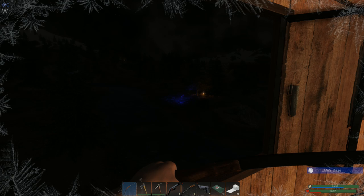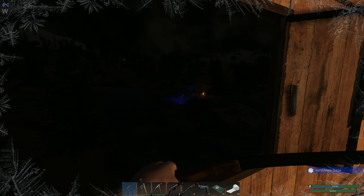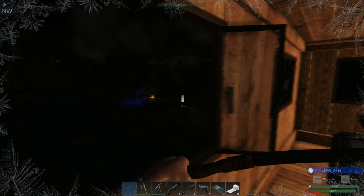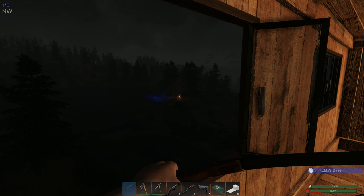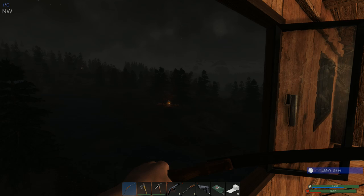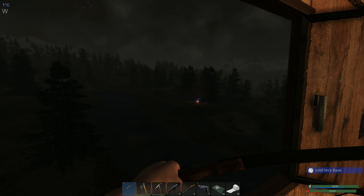I did a couple of things that would have been nice to capture on camera, but I'll show you those today once it's light enough to get out and about. Basically I built myself a little cougar cabin - just the start of one. What I'm thinking of doing is putting a couple of cougar cabins up in the area where the cougar spawns, and we'll start taking out some cougars because we're going to need some sinew.